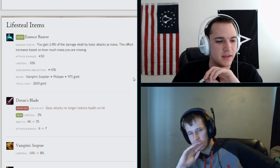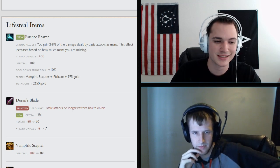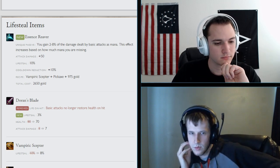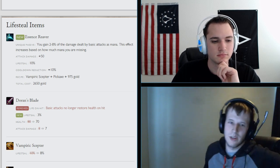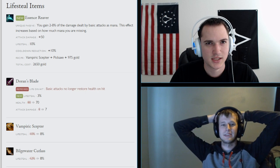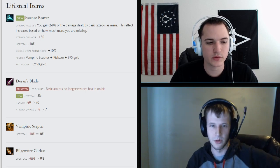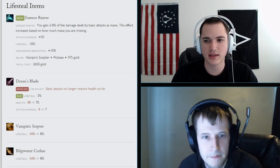Doran's Blade changes: the life on hit has been removed and lifesteal is back at 3%. Health is going down to 70 and attack damage to 7. The 3% lifesteal is a nice change — slightly less early impact but more useful late. Expect to see double or triple Doran's builds return, and people will likely run fewer lifesteal runes and bring more damage instead.